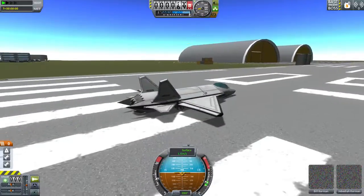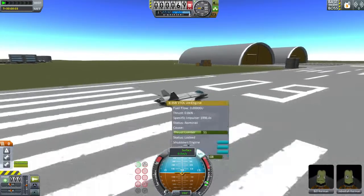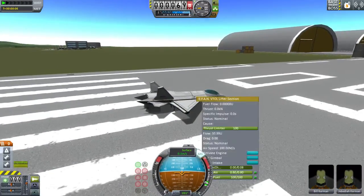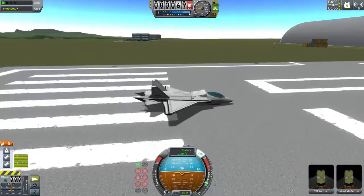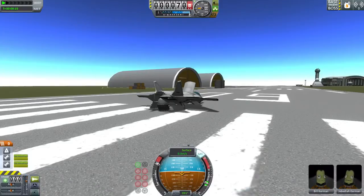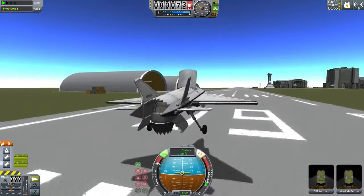So for now, ignoring the fact that this thing's landing gear basically don't exist, I'm going to toggle VTOL — there we go, Toggle VTOL — and activate this engine. We're going to take off again the way we did before and fly around a bit to see how well that goes. Forgot to activate the RCS jets.